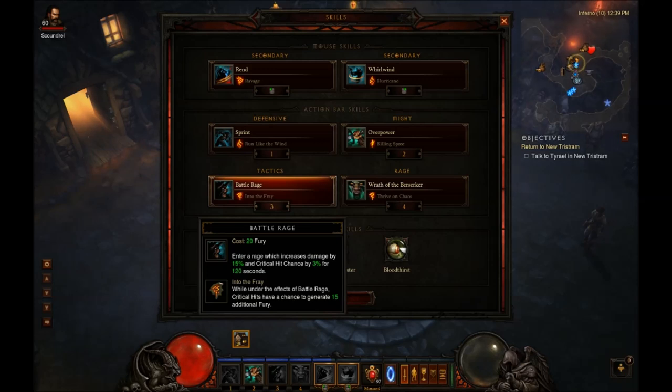On my three key, I like to use Battle Rage with Into the Fray. This right here is a must — it's pretty much going to be the bread and butter of this build. Into the Fray, while under the effects of Battle Rage, critical hits have a chance to generate an additional 15 fury. It's amazing. You're going to stack that with a skill I'm going to show you next.